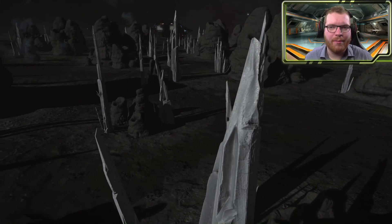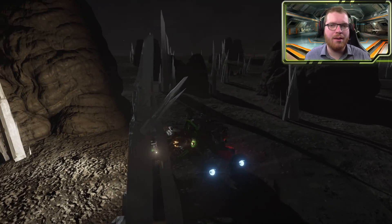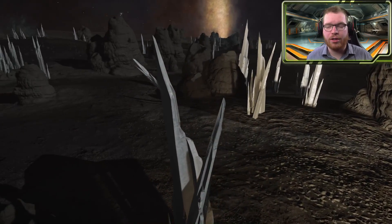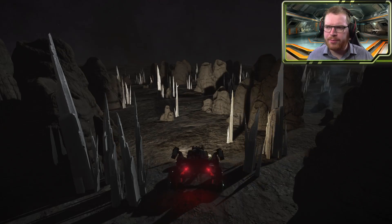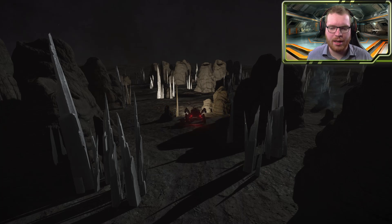Hello ladies and gentlemen and welcome back to Elite Dangerous with Outworth Astronomy. Today we're going to do a material gathering guide and we're going to look at raw materials, more specifically the crystal shards. Some of you may know this has been well known for quite a while — it's been on my to-do list but I never got around to making the video, which is why we're doing it today.